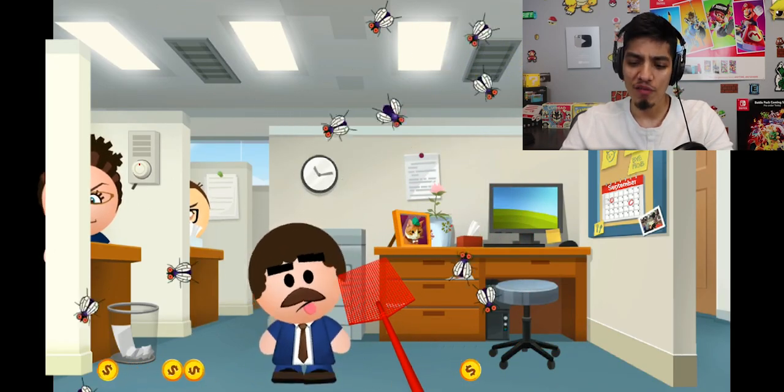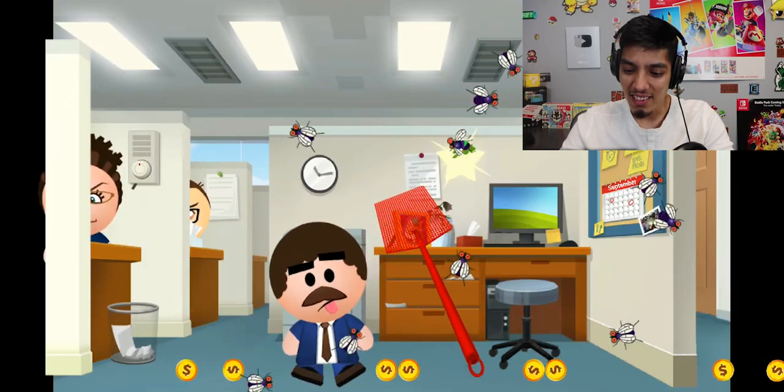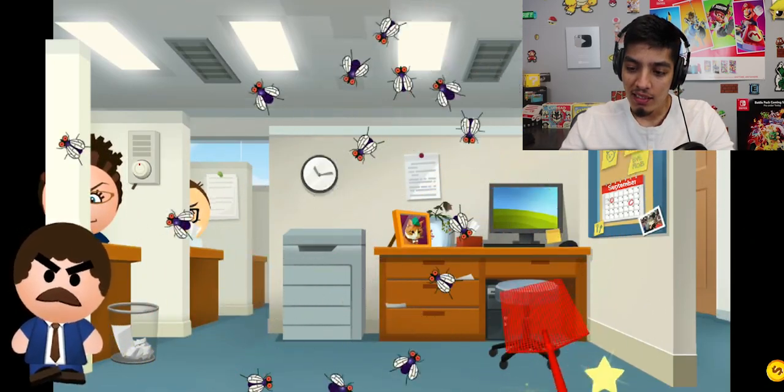You can actually smack the flies and they fall down. Every time you smack them, this green gooey stuff comes out — that is so nasty, that's like their poop or something. Let's smack this guy a couple more times.